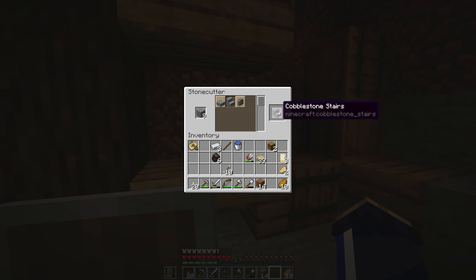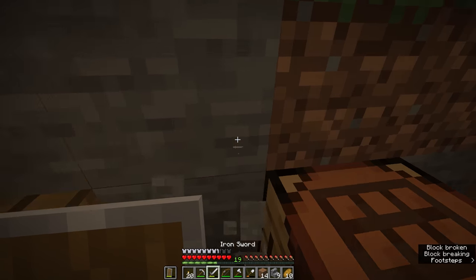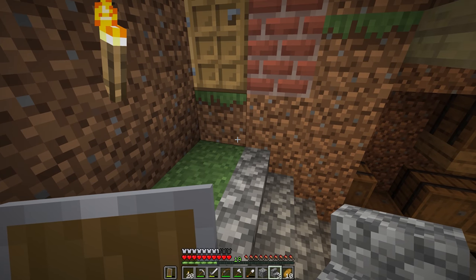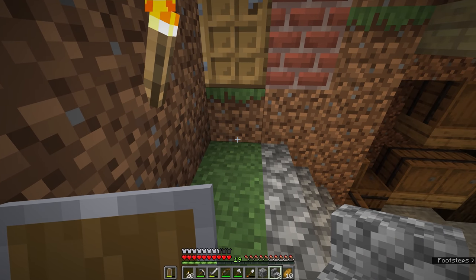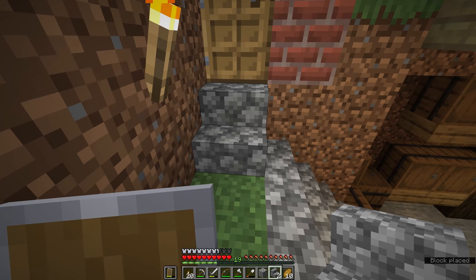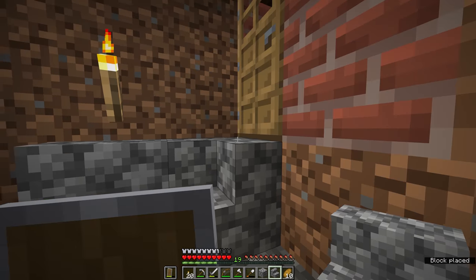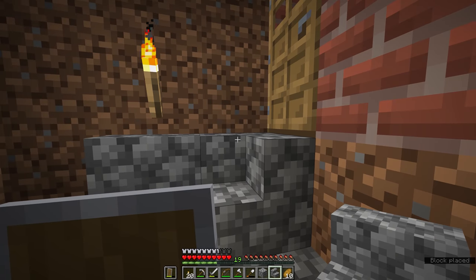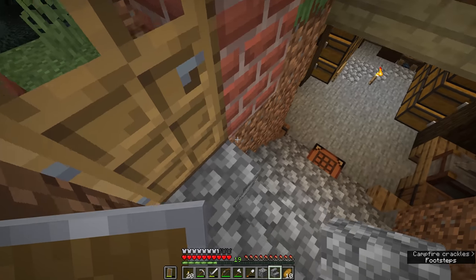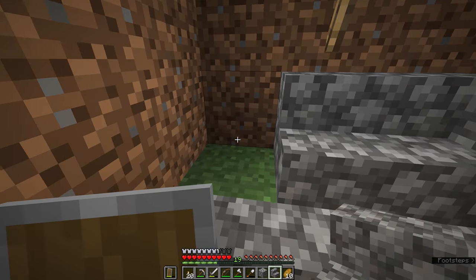I'm going to use the stone cutter to create some cobblestone stairs and use those to replace the block steps down to our entryway. While we're at it — you can actually curve stairs around if you want to. If I place a stair block coming in from the door and then immediately turn left and place a stair block there, it will automatically adjust the shape of these stairs to curve around and match the line of the adjacent stairs — creating these right-angle stair blocks.